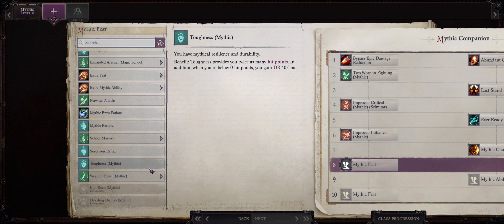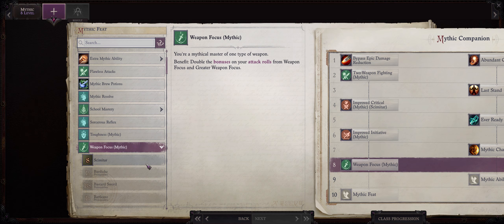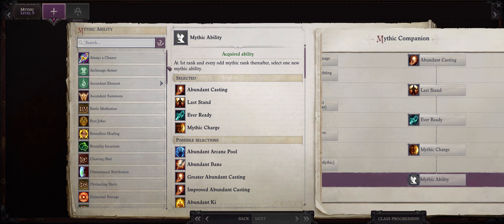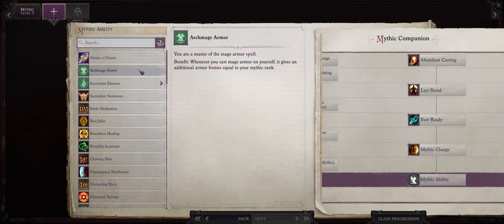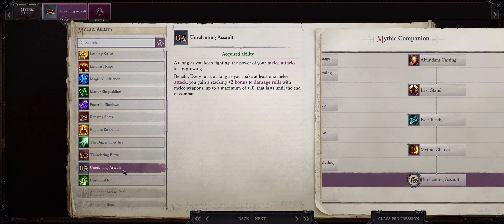Now we are at Mythic level 8 — you can go with something like Weapon Focus Mythic, or just Flawless Attacks. I like going with Weapon Focus Mythic. At Mythic level 9, which is for all intents and purposes our last Mythic rank, you can pick Archmage Armor and use Scrolls or Potions of Mage Armor on your Skald to get a very high amount of Armor Class. You can even pick something like Always a Chance to avoid auto-misses on a 1, or Unrelenting Assault to increase our damage. I'll go with Unrelenting Assault, but once again remember that at this point the choices are really up to you.